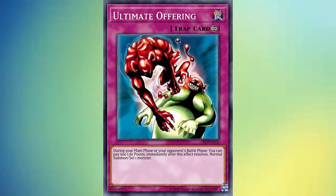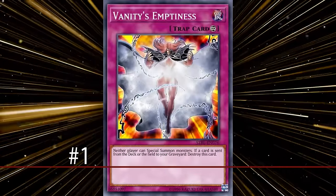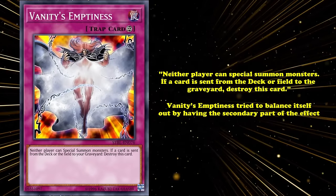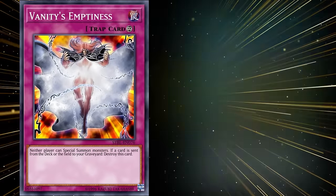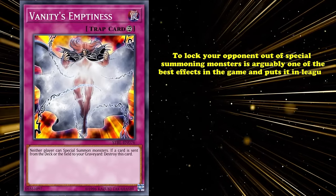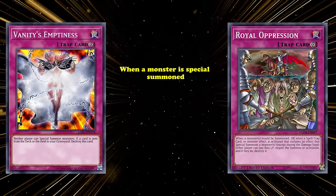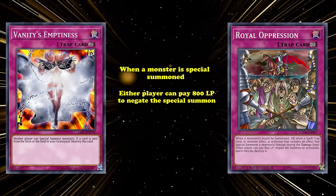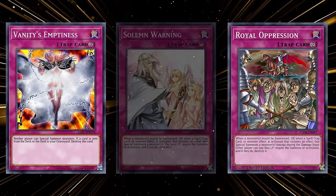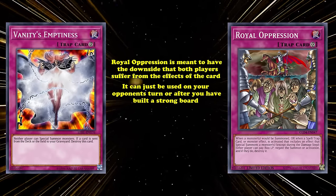Although being able to summon as many times as you want in one turn is a great effect, in the opposite light, limiting the ability to summon takes the cake — and that's where we get our number one spot. At number 1, we have another phenomenal Floodgate: Vanity's Emptiness. The effect reads: neither player can special summon monsters, and if a card is sent from the Deck or field to the graveyard, destroy this card. Vanity's Emptiness tried to balance itself with that secondary part of the effect — so if you had any cards that search, like Reinforcement of the Army, Vanity's Emptiness would destroy itself. But to lock your opponent out of special summoning monsters is arguably one of the best effects in the game, putting it in league with skipping phases of your opponent's turn or interacting with your opponent's hand. It's also worth talking about Royal Oppression — an older card with the effect that whenever a monster is special summoned, either player can pay 800 life points and negate the special summon, which is basically a less costly and more reusable version of Solemn Warning. Solemn Warning was a phenomenal card on its own and has seen constant use since its release. Like Vanity's Emptiness, Royal Oppression is meant to have the downside that both players suffer, but like Vanity's, Royal Oppression can be used on your opponent's turn after you've already built a strong board, so you don't have to worry about your opponent using the effects of the card.